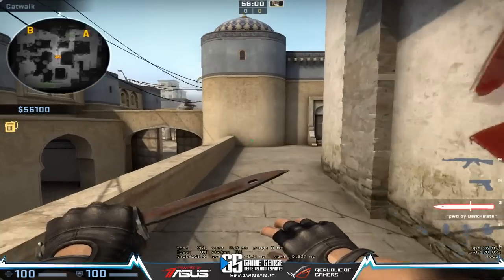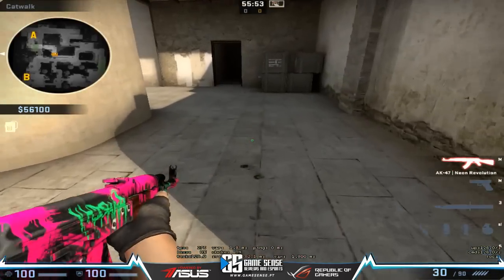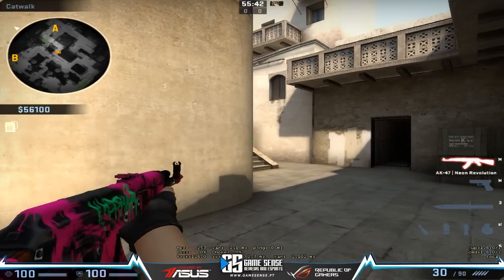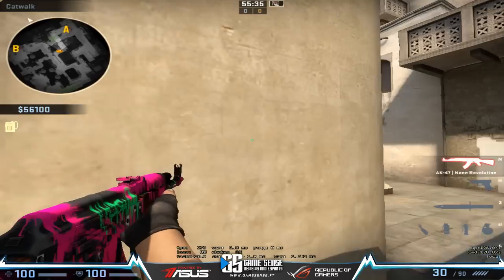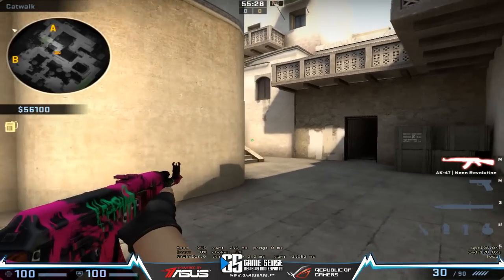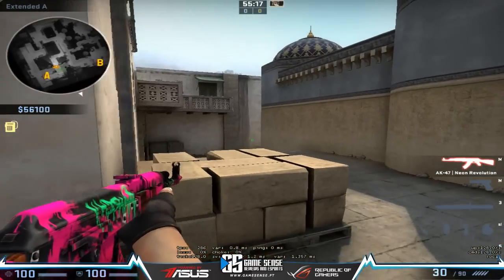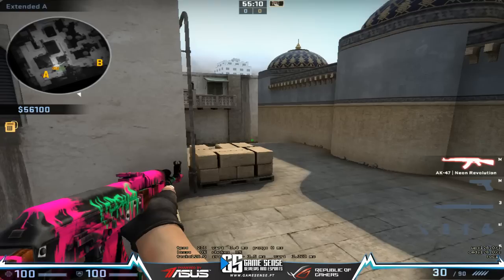Now that we have stairs controlled - I like to call this catwalk, this is Z, and this is stairs. After you get control of Z, this is how I show myself to stairs. I either ask for a pop flash for me to show myself to the Kenny S position, or I simply hug the wall, come here, and then do a double step while hugging the wall. This is because of the crosshair placement of the Kenny S position - guys there use crosshair placement like this, so if you show yourself with a double step you will appear down here.